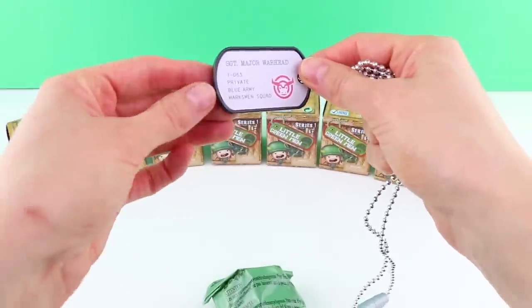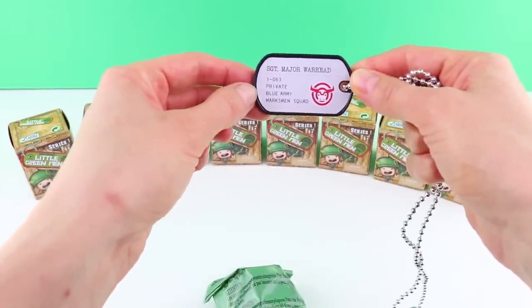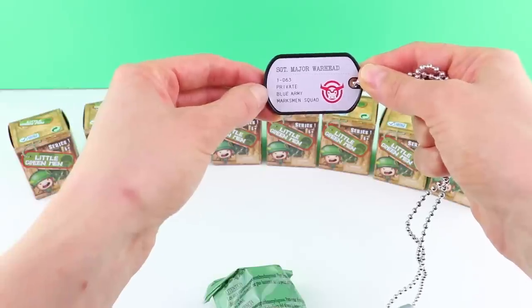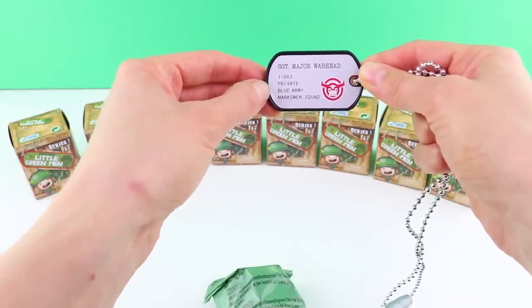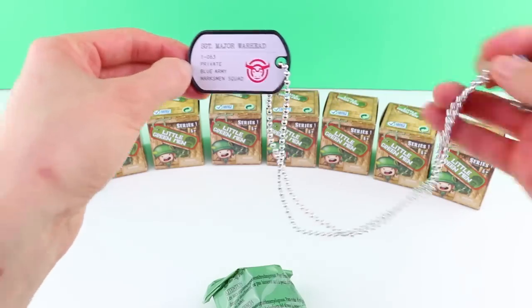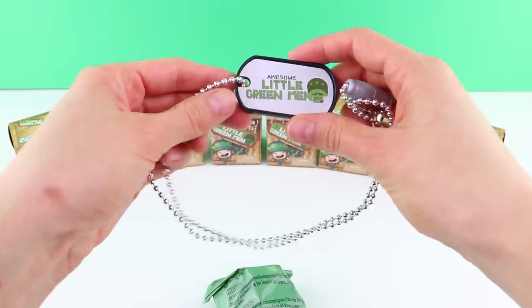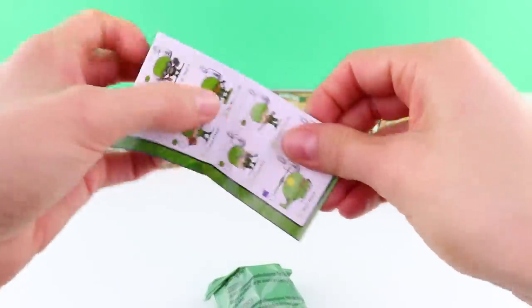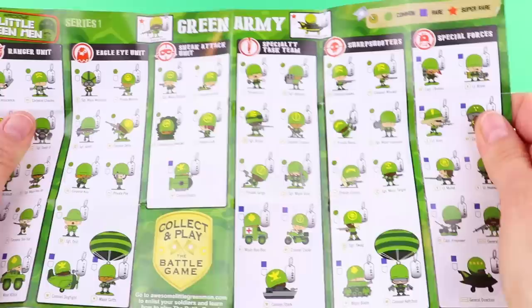Look at this dog tag — from this we can tell that it's Sergeant Major Warhead. He's a private, he's from the Blue Army and he's in the Marksman Squad. Look at this! That is super cool.